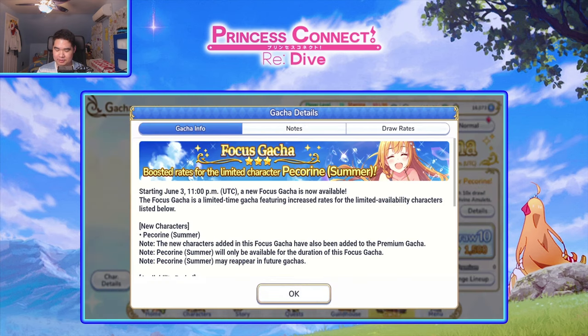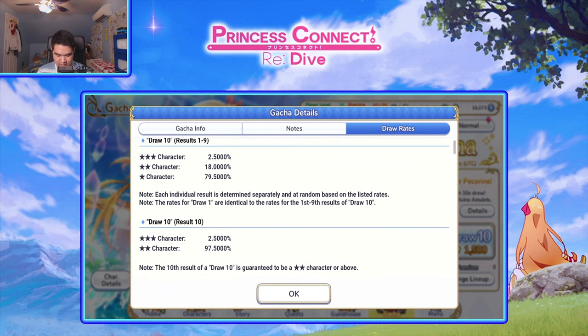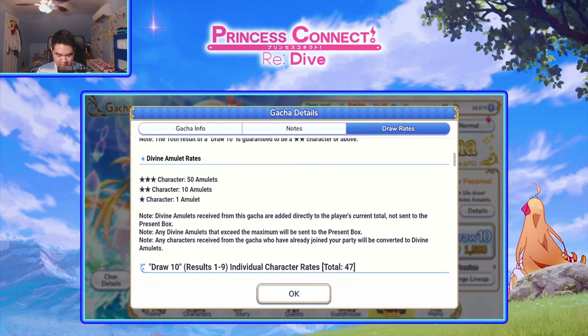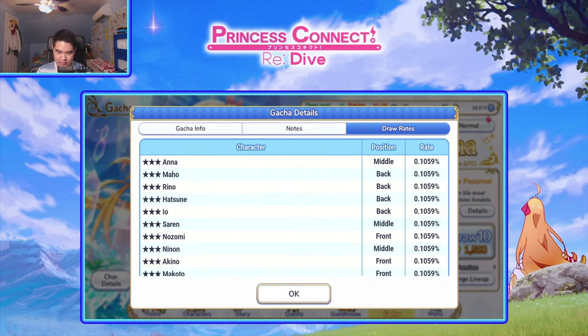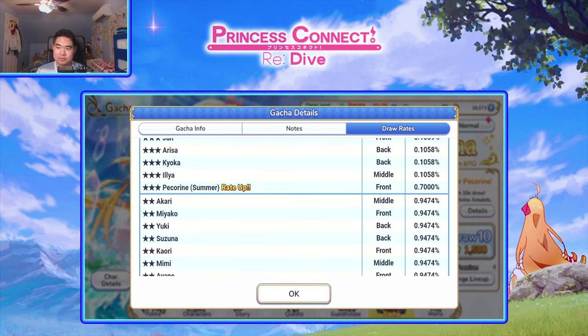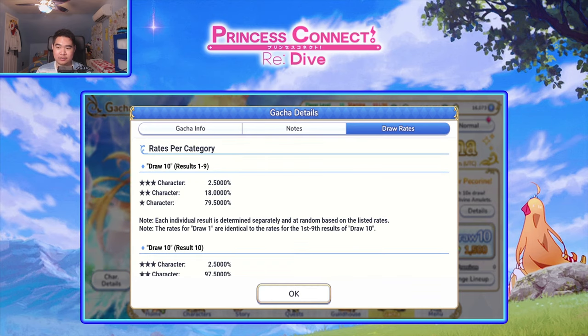Let's look at the rates really quick before we start. Three-star characters have a 2.5% chance, two-star characters are 18%, and one-star is 79%. Three-star characters are essentially the five-stars or SSRs in this game, which is kind of weird — I'm more used to them being called five-stars. The featured character has a 0.7% rate, so it's about the same as other mobile games. Compared to Fate/Grand Order the three-star rate at 2.5% is at least better.